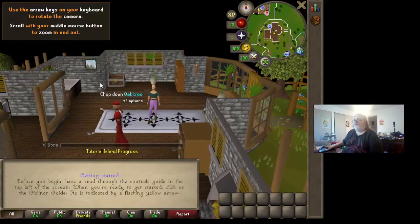Before you begin, have a read through the controls guide in the top left of the screen. When you're ready to get started, click on it. The Gielinor guide is indicated by a flashing yellow. You can use the arrow keys to rotate.